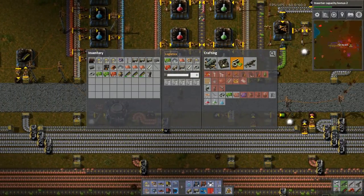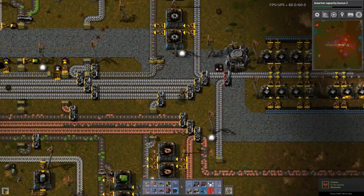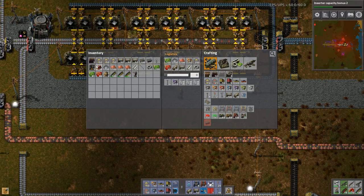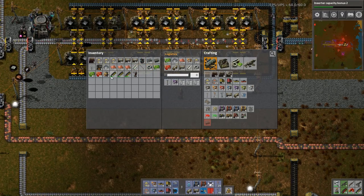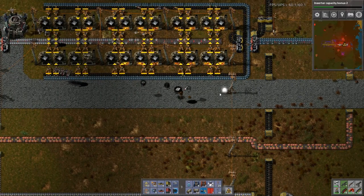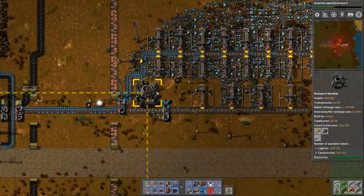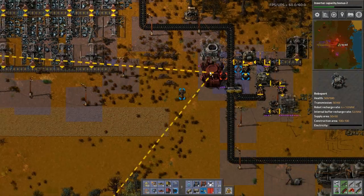I want to make... where is my RoboPort? There it is. That's why I was sucking up all those red circuits. I don't need those anymore. I'll make these on demand. I don't need that anymore. The rest of this is good.